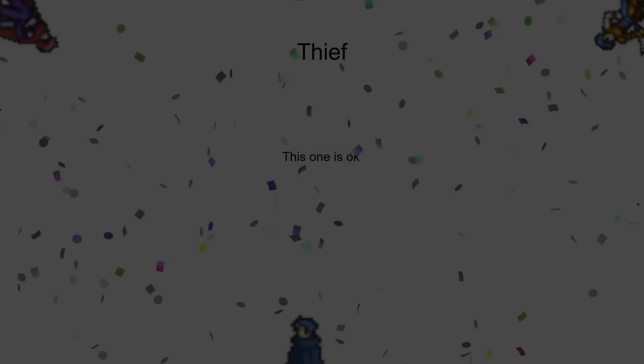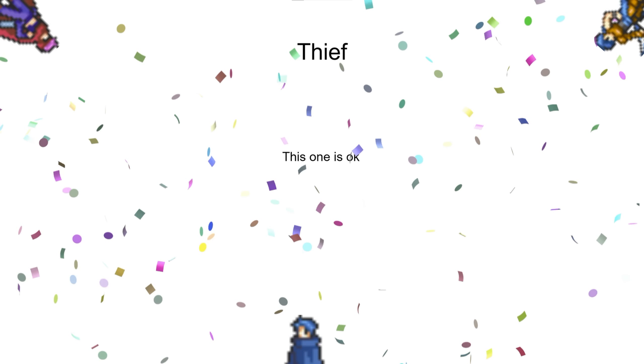Next we have our first class where we just thought it was fine — Thief, aka Colm. There are statistical differences between Assassin and Rogue, but we don't really care about them. The main thing for Colm is that his combat's not a big deal either way. Assassin is better for combat if you want to gamble on Silencer, and Rogue is better for opening chests. We felt Thief already kind of covered the 'choose which way you want this unit to perform' aspect, so there wasn't really anything we needed to change.